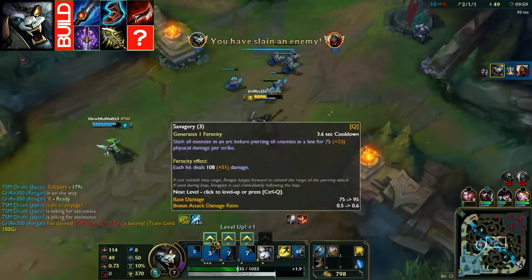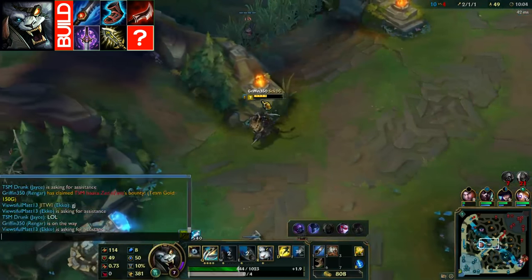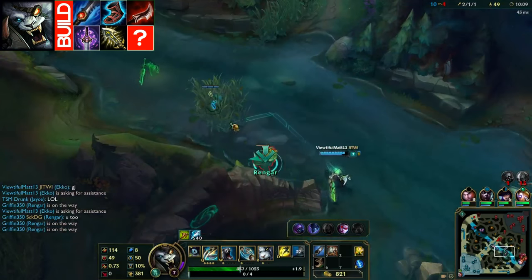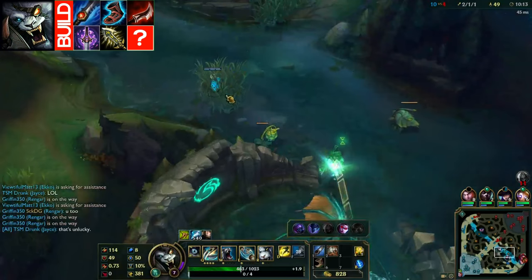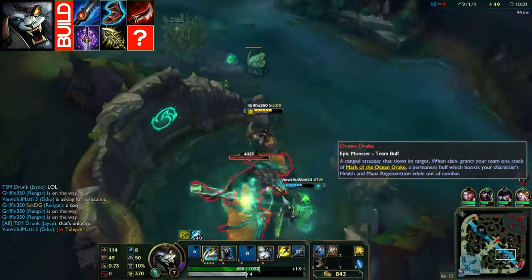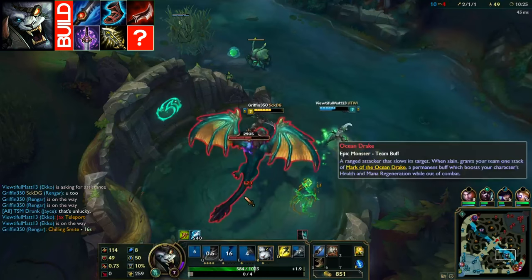I would say build Duskblade first over Youmuu's — that is definitely what you want to do. Infinity Edge is definitely necessary; build that pretty much right after your Duskblade or whenever you can. It's a really useful item, especially since your ult gives you an automatic crit. So instead of dealing 600 crit damage, you're going to deal 800 crit damage. And then late game you'll deal 1,000 crit damage off your ultimate — it's ridiculous.